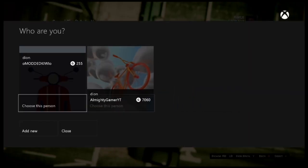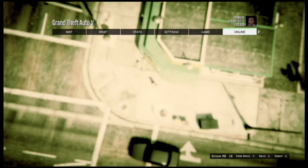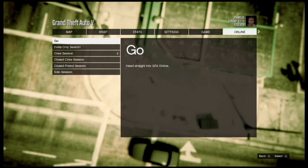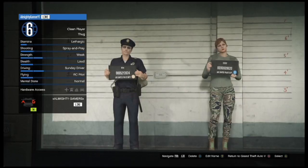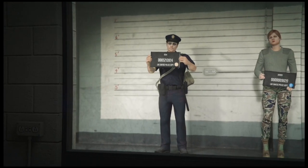Go to pause, then online, and it'll come up saying sign in. Choose your account, then swap, and go back onto online. Now you want to go to choose character and then choose your main character again. After you've done that, it should come up with the change character appearance screen.